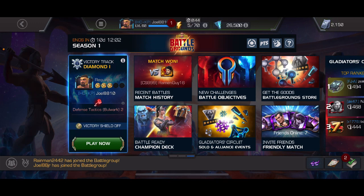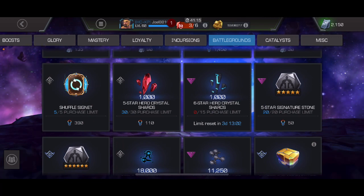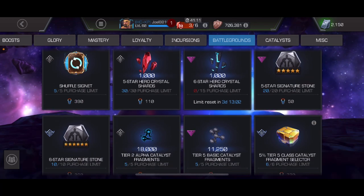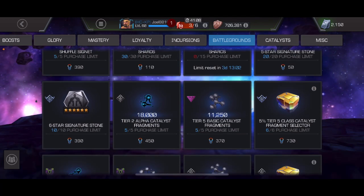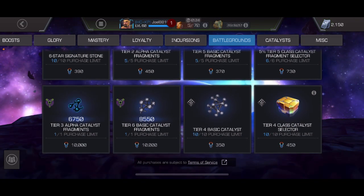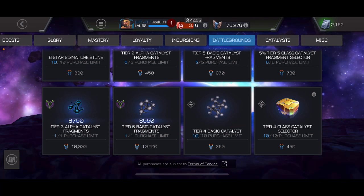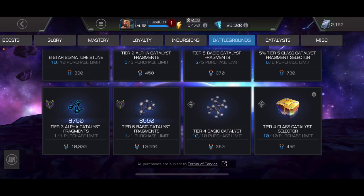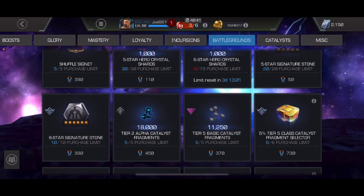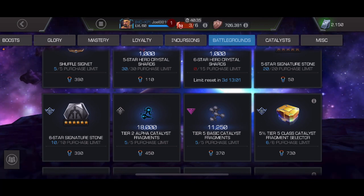What I've been doing is ignoring that completely and focusing just on the battlegrounds store, collecting six star shards. The rewards there include five star shards, six star shards, five star and six star six stones, T2 alpha, T5B, some T5 class catalyst selectors. The T3A and T6B are there too but quite expensive at 10,000 a pop, though it's possible to get a couple throughout the month. I'm getting T2A and T5B from glory anyway, so I'm focusing on six star shards.